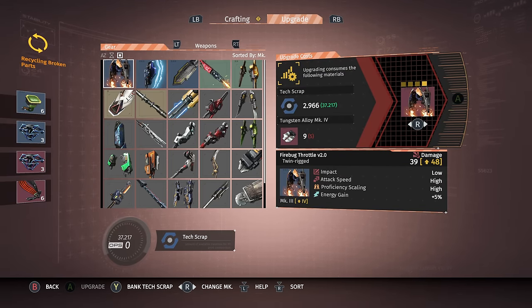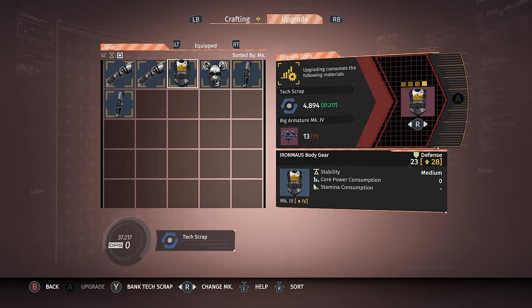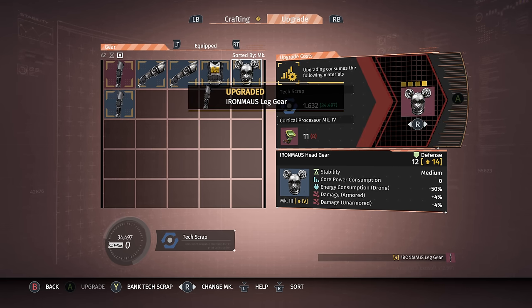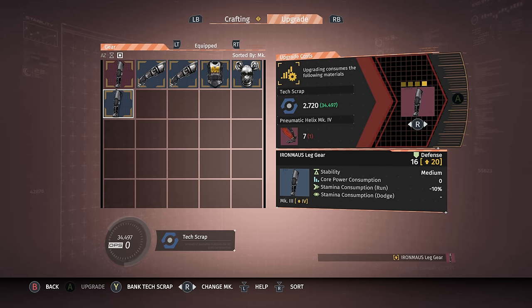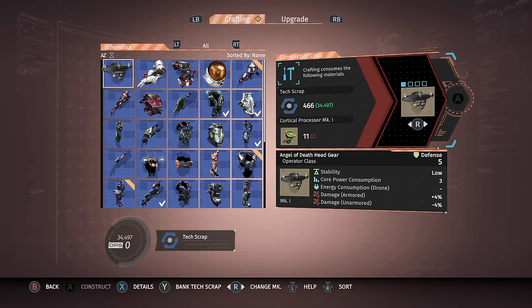Let's see — how do I sort by equipped? There we go. I can get one leg upgraded. So for the head, probably one more head to cap — one head, one chest.